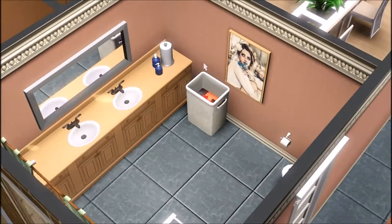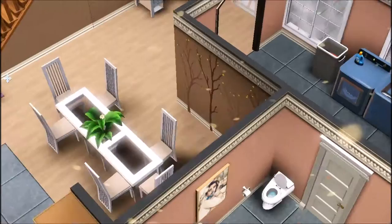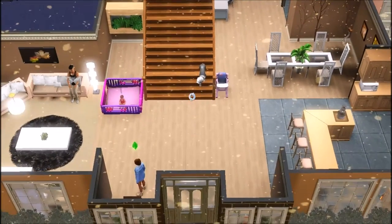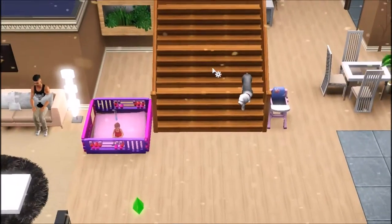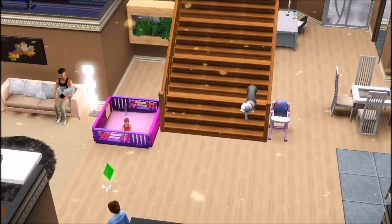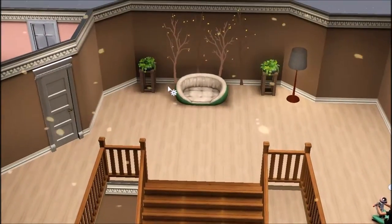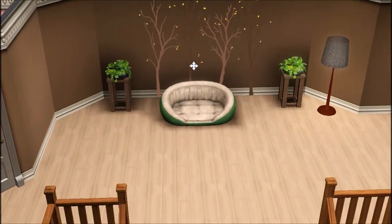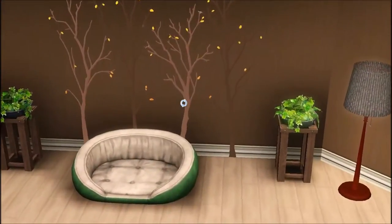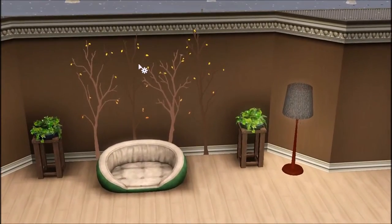I love this bathroom, it's just so cute. We have a little dryer and everything, a little picture of Alana. That's the bottom floor, and we have three-wide stairs because this family is going to get huge. Upstairs, here's the little area where the dog sleeps — I love this decor so much.